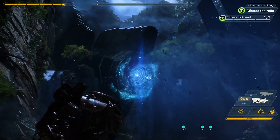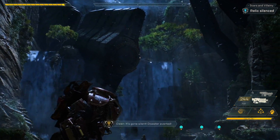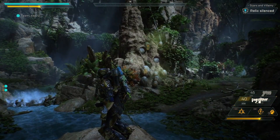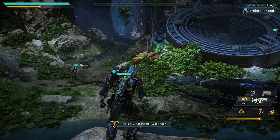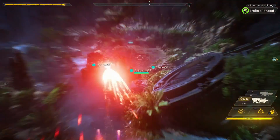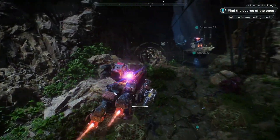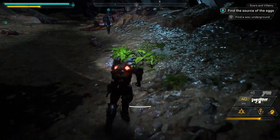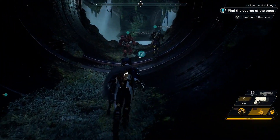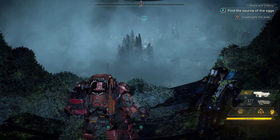Beyond gear, we've got pilot skills. You are a pilot, and this is a progression system that constantly moves forward. As long as you're in a Javelin you're gaining passive pilot skills — for example, a longer boost time before your Javelin overheats. These skills carry across all Javelins, so if you spend 30 hours obsessed with the Storm and then decide to tank as the Colossus, you still get those earned passive abilities from your general pilot skill progression tree.